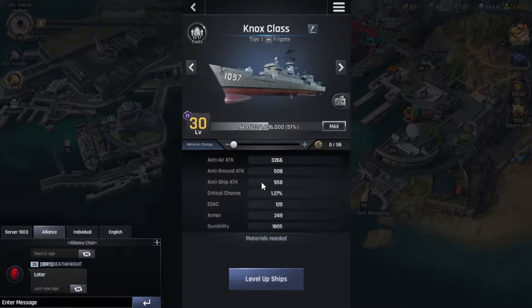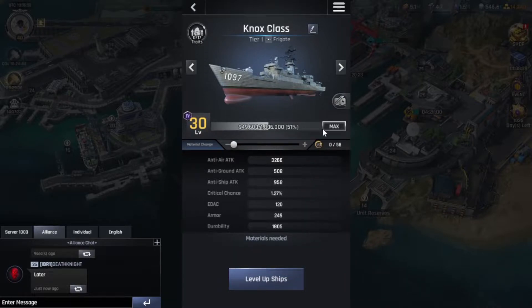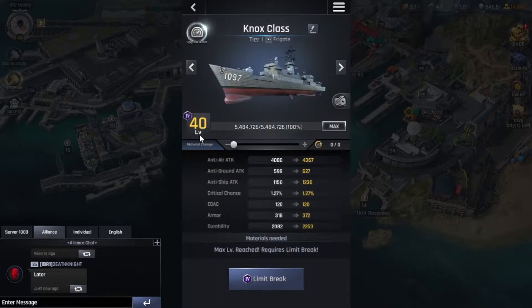To actually go to level 40 max level is quite expensive. I believe I already spent like four, five, six, maybe seven hundred ship EXP, which I could have used to increase levels on higher ships — spread across all of them for a lot of power. But I did that for you guys so you can see what's going on. This one is level 40, it's max level.